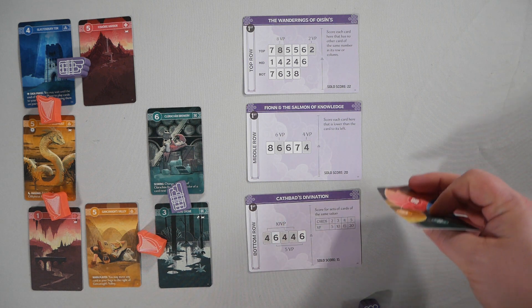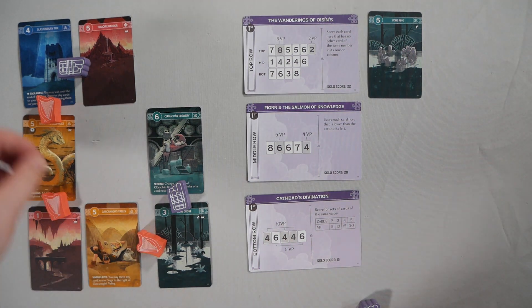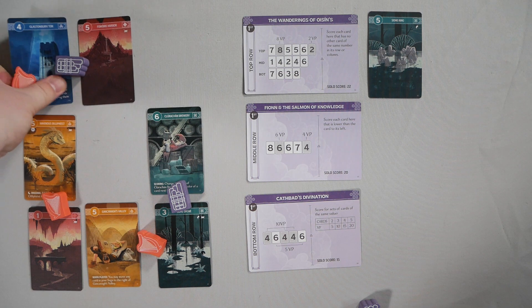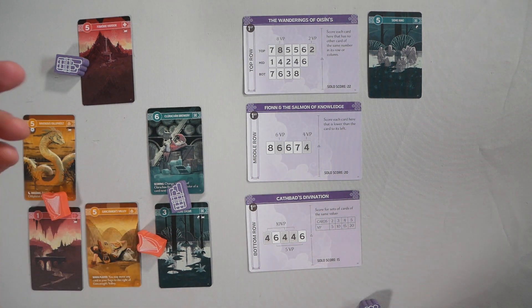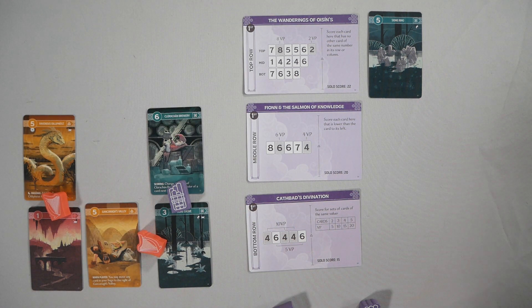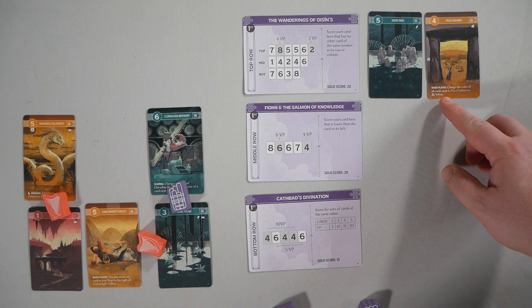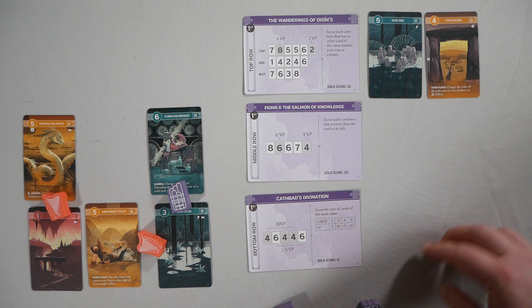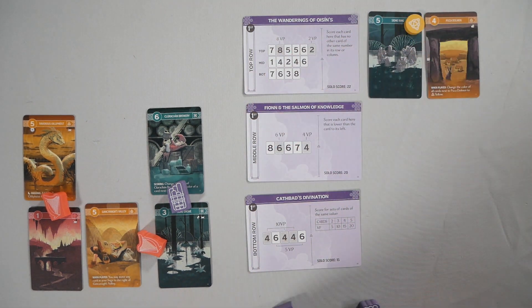We're going to go right up there. They would then take a card — let's say they just take this one and put that in their area. I then look at mine, take this one, and lay it down. This card says when played, change the color of all cards next to Pucca Dolman to yellow. So you'd grab a yellow disc, throw it on here, and that card is now yellow.